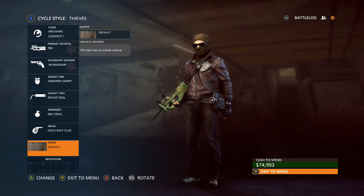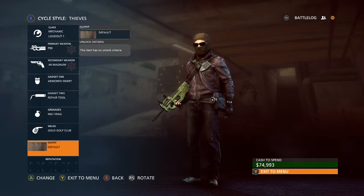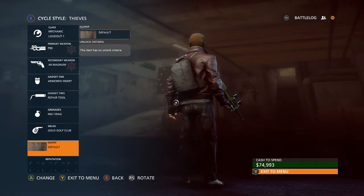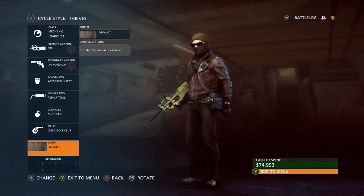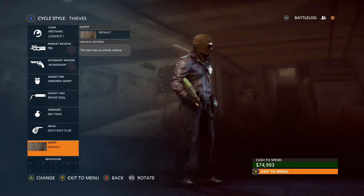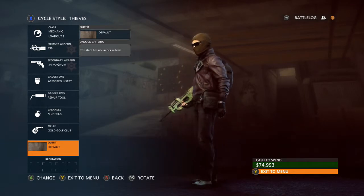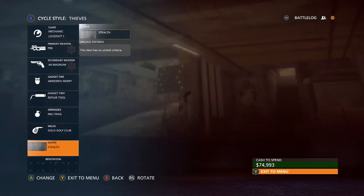We're going to talk about the stealth outfits for each character for the mechanic class. We're going to start out with the thieves here, and obviously with the thieves you can tell that he has — I'm just going to call it maroon — a maroon vest. He has a brown mask, and his pants are a tint of maroon.